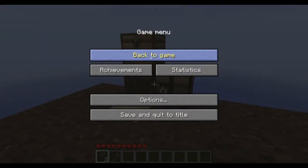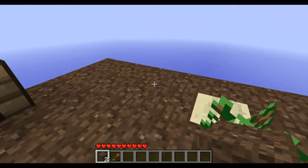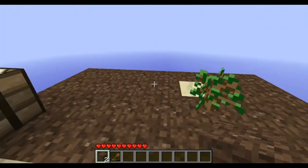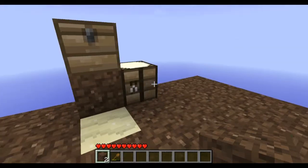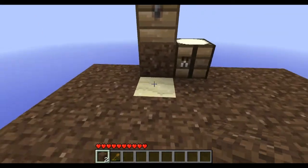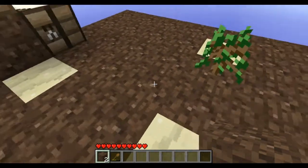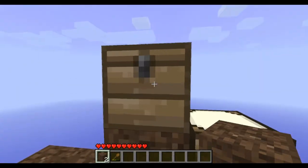Hey everybody, I'm DLN. This is my Skyblock survival map. Once again, I'm working on it here. You basically start in the sky with nothing else. There was like one tree right here, the sapling fell out of it, and it was just an L shape of Earth. I basically just dug down, expanded this thing out, and this is where I am now as we go into part 2.